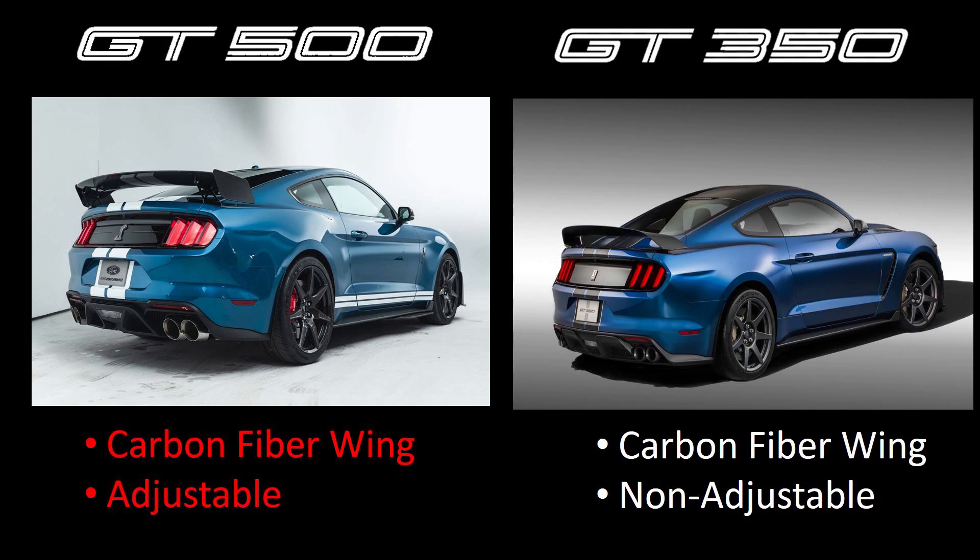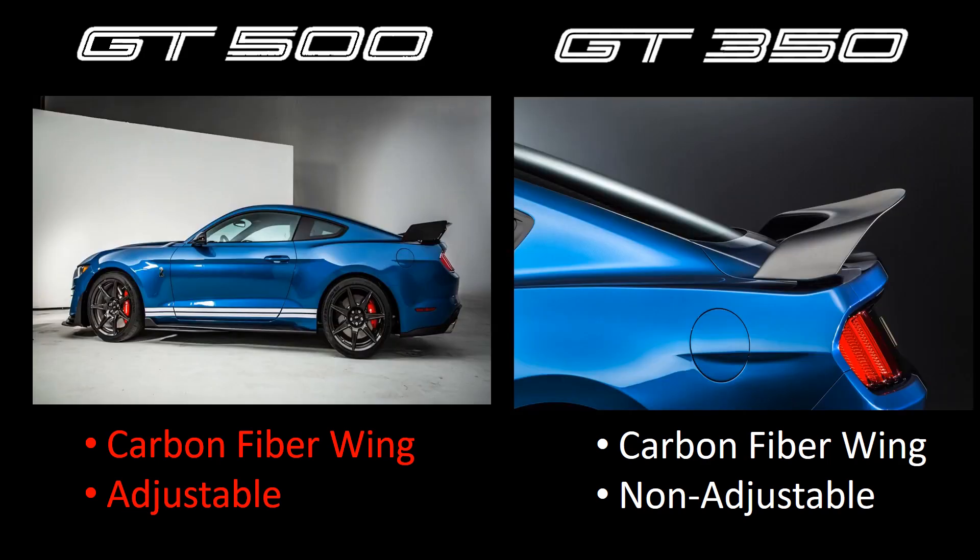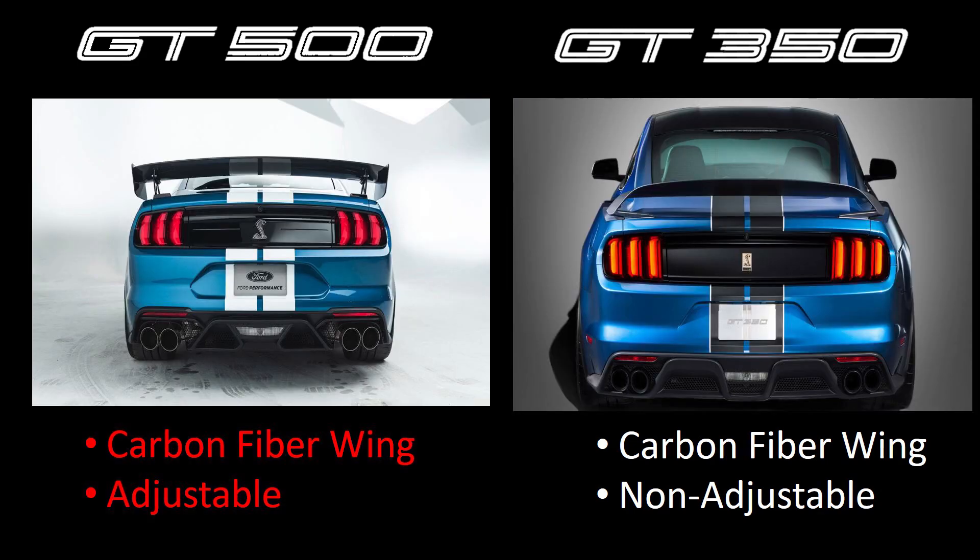Next, we go to the back of the car. The GT500 has three spoiler options. The first two basically look very similar to the GT350's standard wing and the gurney flap. The wing we're going to talk about is the track pack wing on the GT500 and the GT350R wing. Both of these wings come with carbon fiber. The difference between them is that the GT500 wing is adjustable, while the GT350R wing is not adjustable — it's fixed.